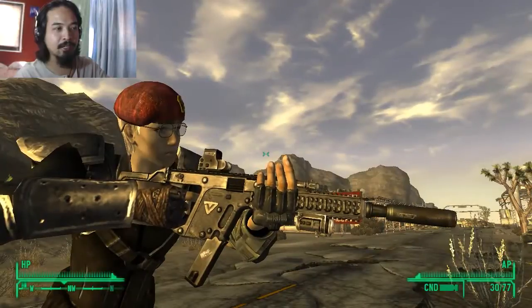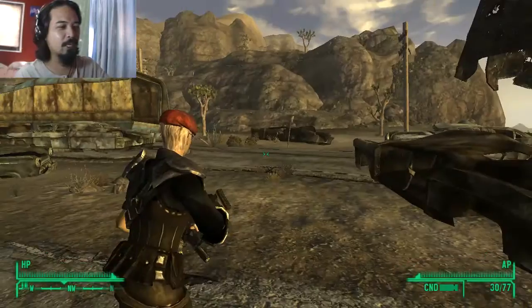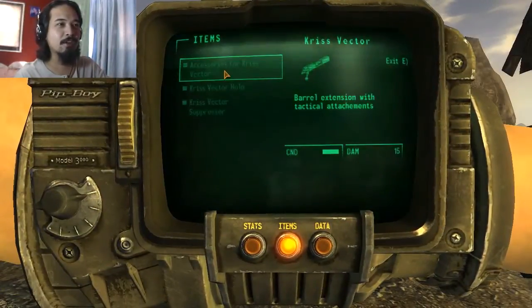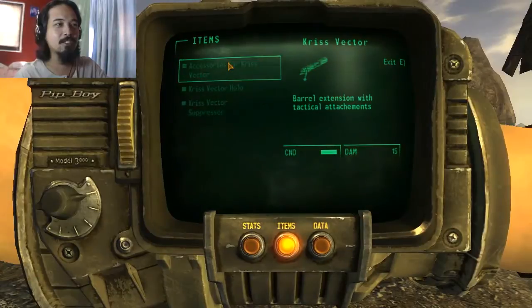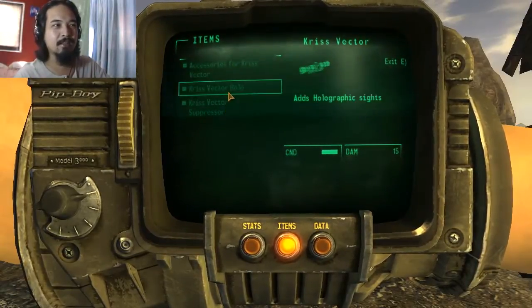I forgot that I needed to show the gun without the mods, but I can't really unmod it. It just says mod over here and once you put in all of the mods, you basically can't take them out.